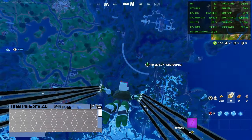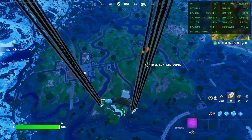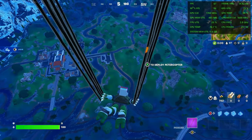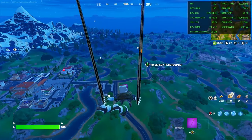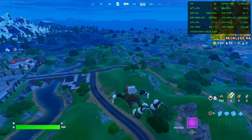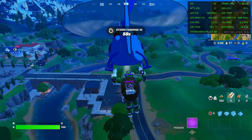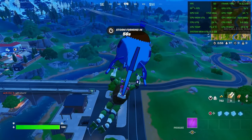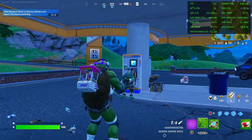Next up is Fortnite. We're using the performance renderer at 1080p, and jumping out of the bus can give us some low-ish frame rates. However, once settled on the ground, it becomes much more acceptable.